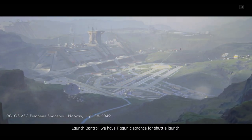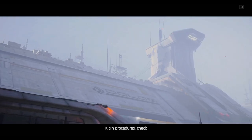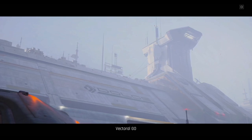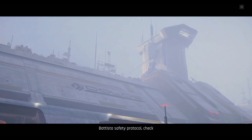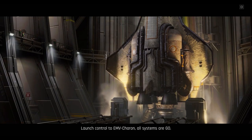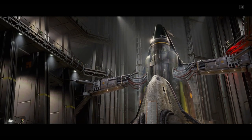Launch control, we have typing clearance for shuttle launch. Initiate Stamford protocol. Launch is imminent. Personnel are instructed to evacuate the launch pad.